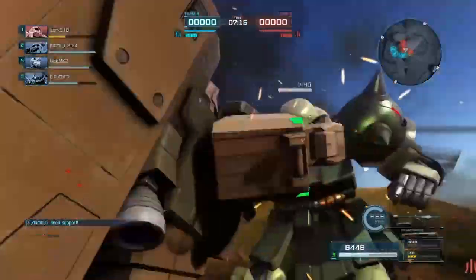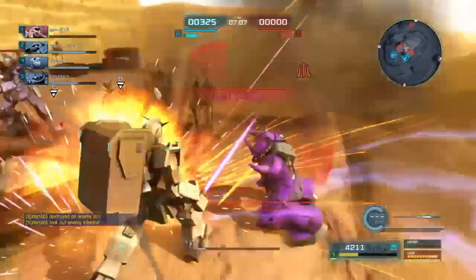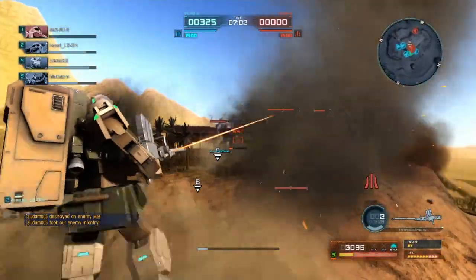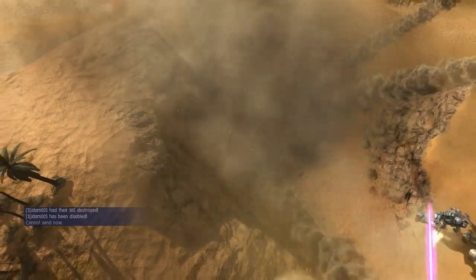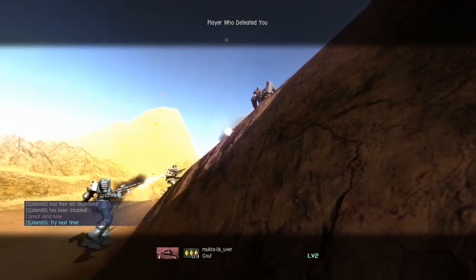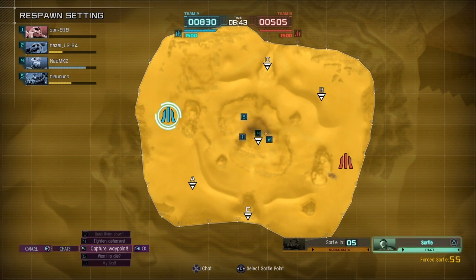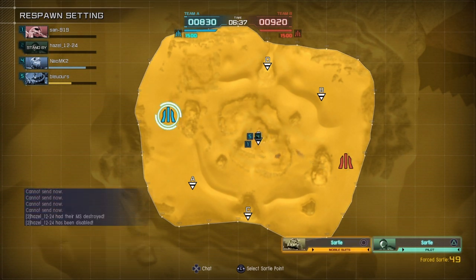Coming into this game, we have a Zuda running the MG, and then we have a Zaku II High Mobility Ground Type - that's another suit that's a favorite of mine - as I get chopped up by the Gouf there. Good for him. So we got the Zuda running the MG, the High Mo Ground Type commander running the bazooka, and then we have an RX-1 High Mo running the boom box.